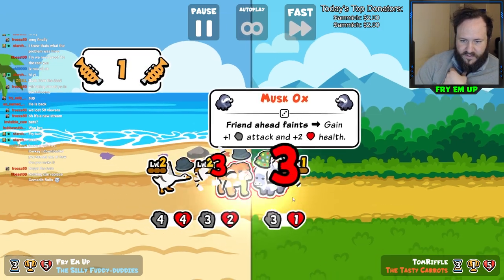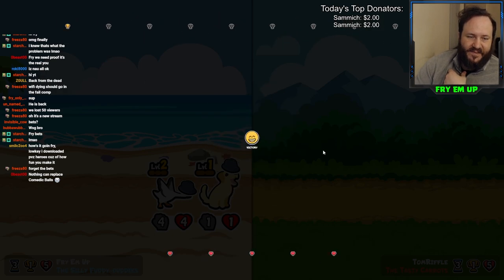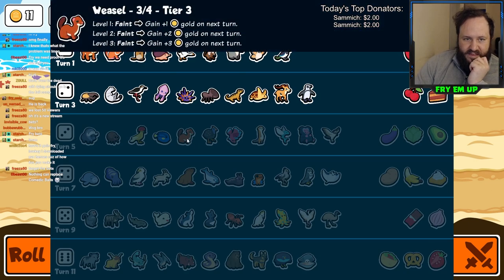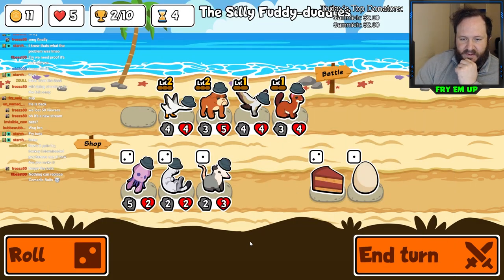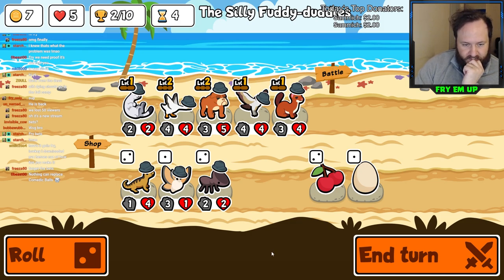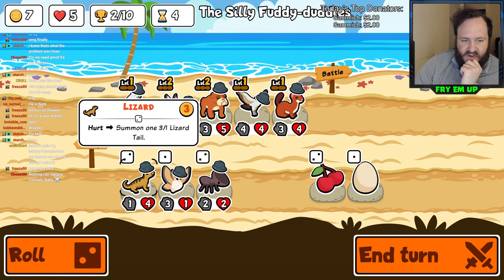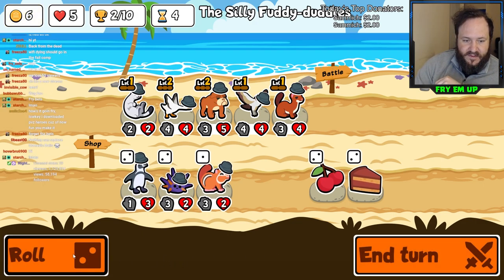We've got a Water Buffalo - or Musk Ox - whatever. All I care about is getting trophies. Stout is really interesting to grab here because we could theoretically get a duplicate of something for next turn. I'm going to try Stout. We got a Lizard - I don't see this happening as a Lizard build since we don't really have any ways of giving Lizard extra health, and we have Weasel. Let's see if we can find a Gazelle - that would be very nice.